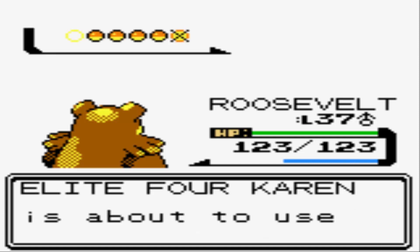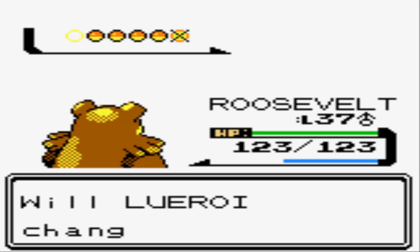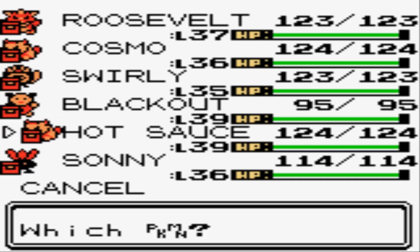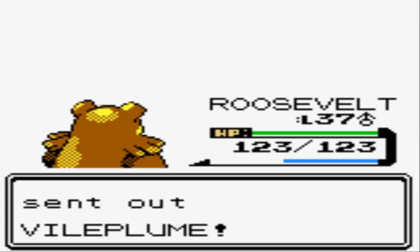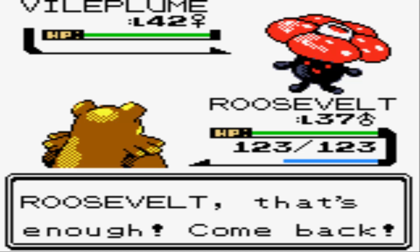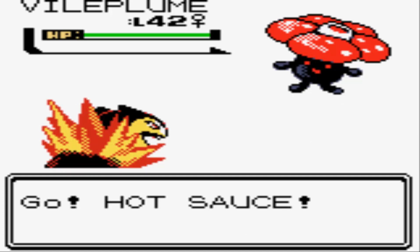Next up is going to be Karen's Vileplume. Roosevelt could take out Vileplume, but since I got Sand Attacked, I might as well hand the baton off to Typhlosion, who has the typing advantage anyways. Let's move over to our Hot Sauce, who will be perfect for the Vileplume. I don't know why she has a Vileplume on her team being a Dark-type user, but I guess the idea is you throw a Poison in there to resist Fighting or something.